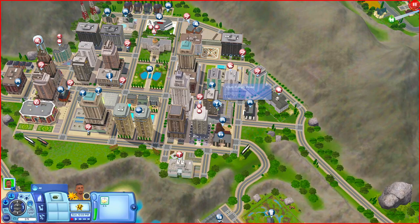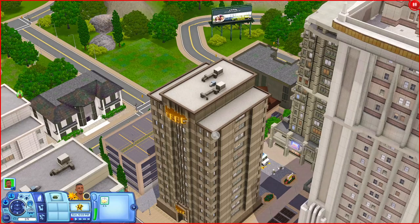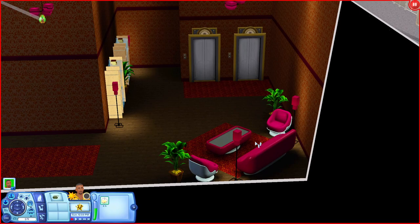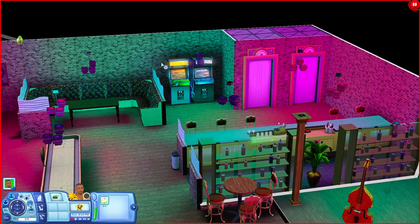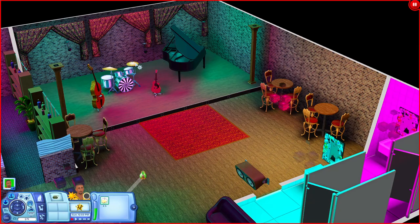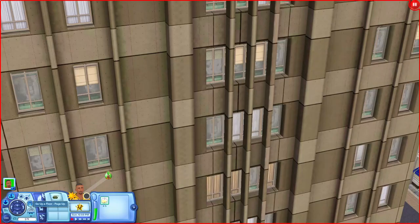Now let's check out the Club Fusion Rose. Down here in the lobby there's a little sitting area with bookshelves. Downstairs I love the color scheme — you have a bar, arcade games, a place to sit, a dartboard, shuffleboard, tables, and even a stage where your sims can come and play instruments. Over here are bathrooms. It's a really nice club.